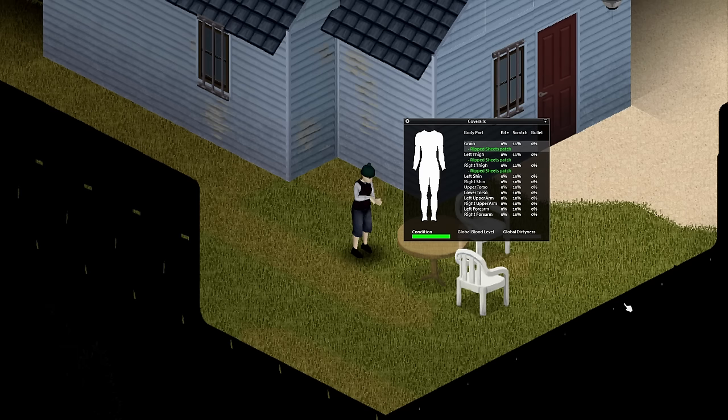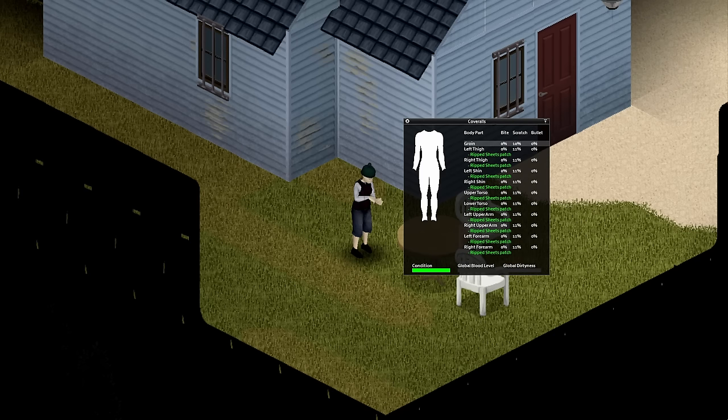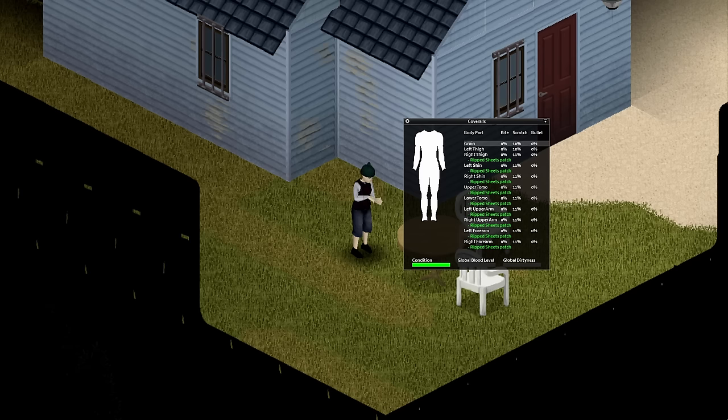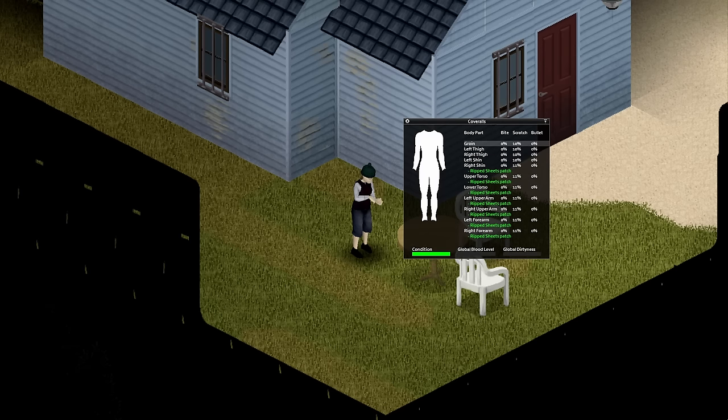Each time you add a patch to clothing, you'll gain either 0.25 XP or 0.5 XP randomly. Once the item is all patched up, removing the patches gives 1 full XP per successfully recovered patch. If you lose the patch, you gain 0.25 XP. The chance of getting the patch back starts at 10% and gradually increases as you level. When making padded clothing, leather strips provide the most defence gain.